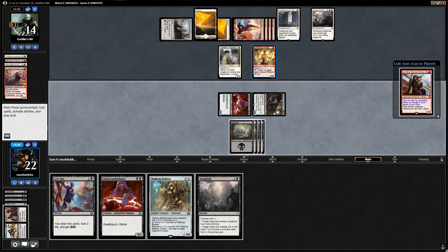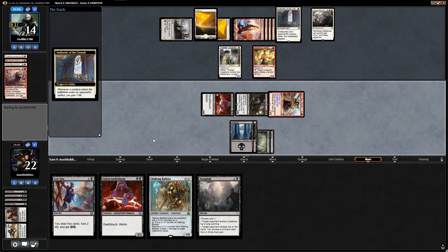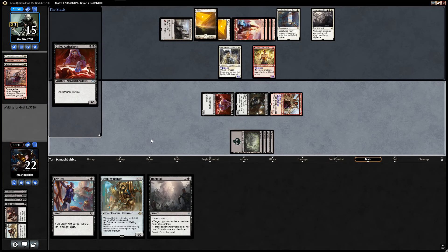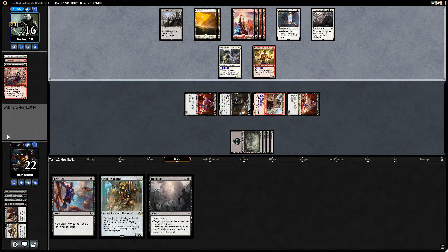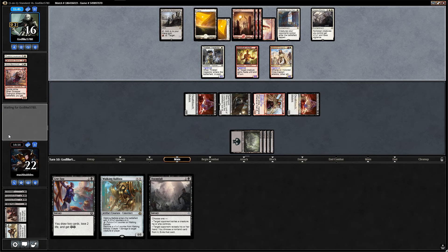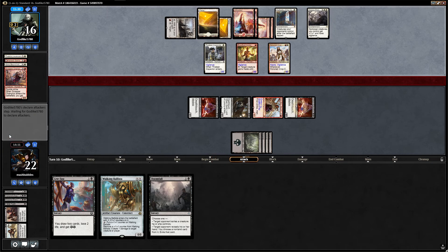We could play Carry Zev now and an Aetherborn — seems decent. Let's cast Carry Zev — they're going to get some life back but we're going to get Carry Zev. We shall play another Gifted Aetherborn — four creatures on board. Maybe overextend a little bit but I can't imagine they're going to play Fumigate because their deck is all about creatures. They'd have to top draw as well. Nothing too bad with four land here — that gains haste. We're on 22 life and we're going to gain four life back anyway.